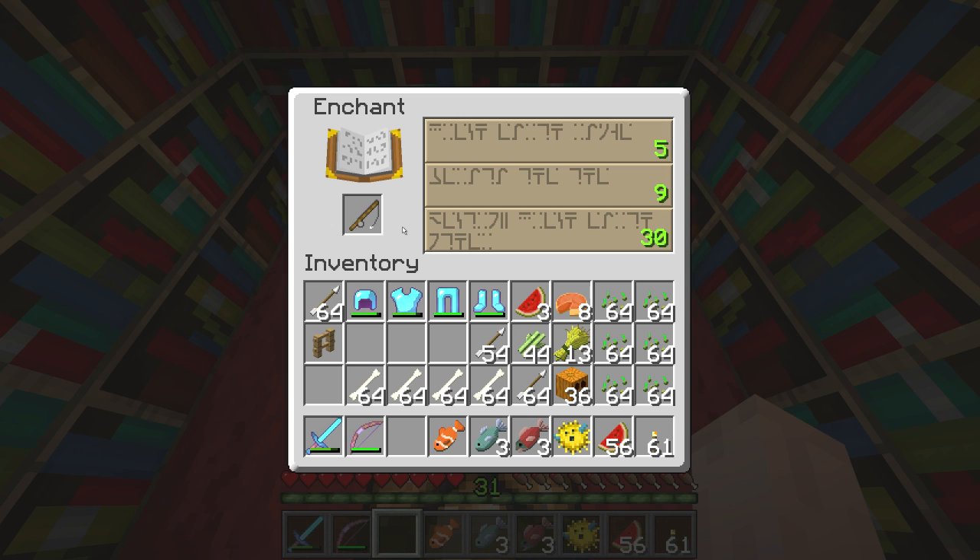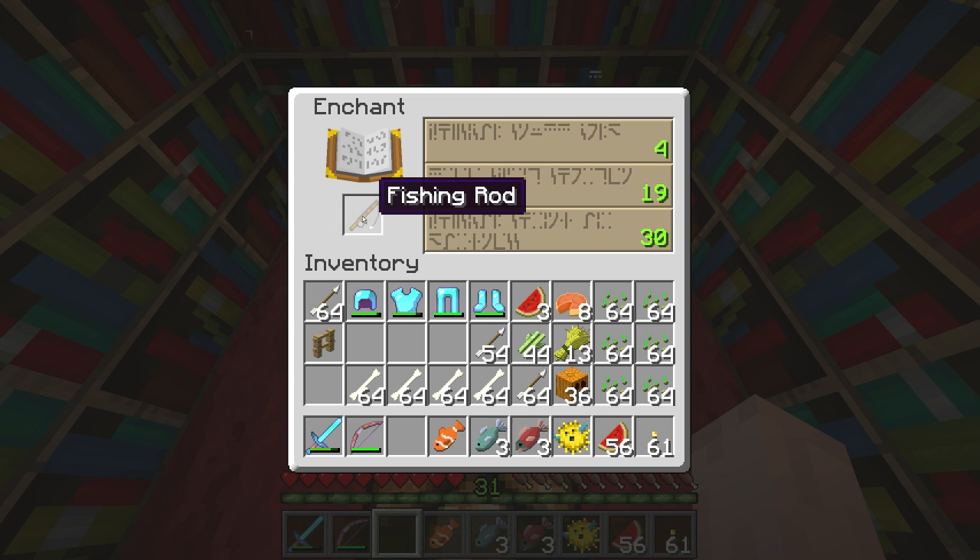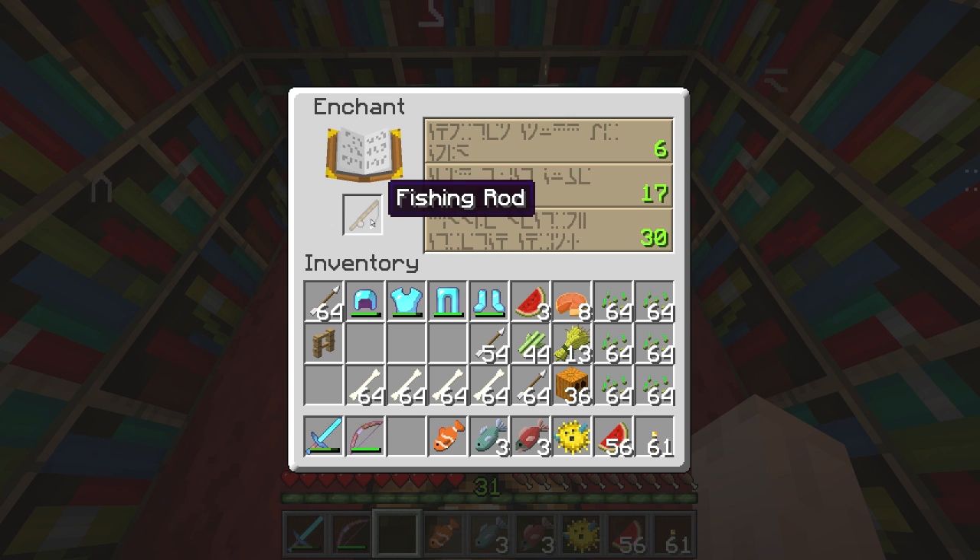Luck of the Sea means we won't fish up any junk — we'll only get actual fish. And then there's one called Lure, which will make it so that we catch things faster. Each of these have around a 5% chance at level 31.